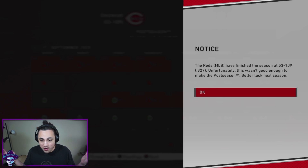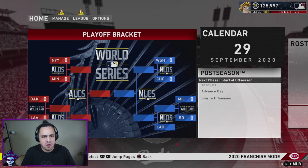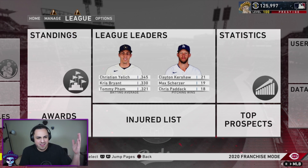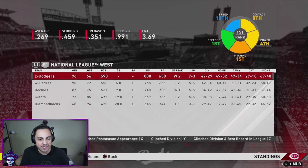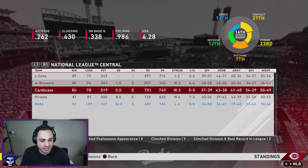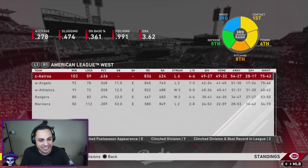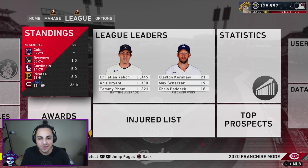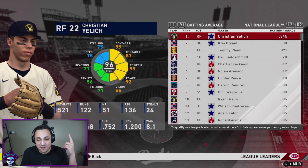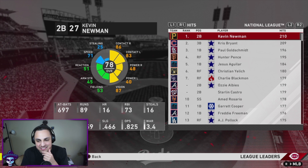We actually did better than expected — 53 and 109! That's a little over double what I expected. We even got an award. The NL Central is actually pretty competitive; the Pirates won 81 games, which doesn't happen often. Looking at the rest of the league, we can see who won the divisions and the wild cards.